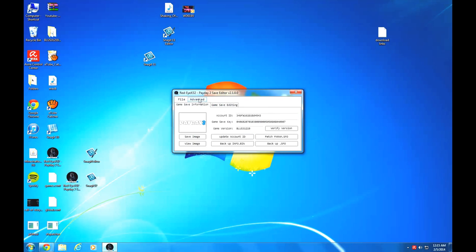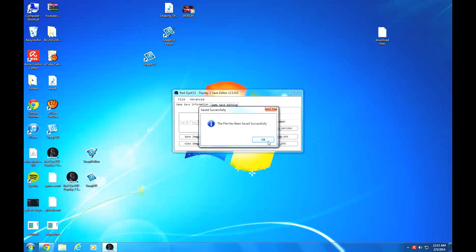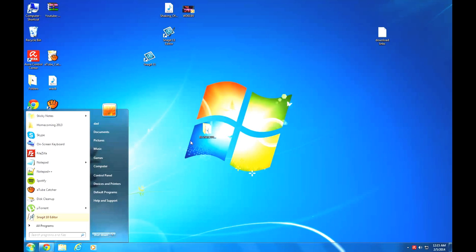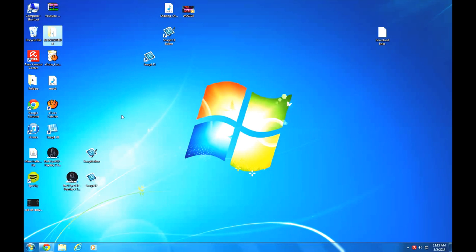But after you're done with that, all you're going to do is click on File and Save All. You'll see the file has been saved successfully. All you'll do is take this folder of your save that you just edited, put it back onto your flash drive, and upload it back to your PS3.